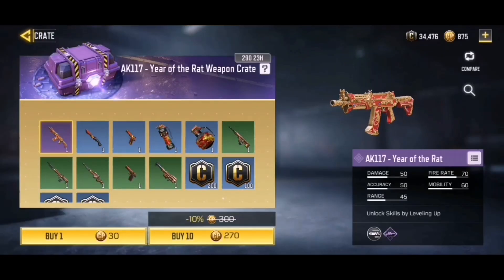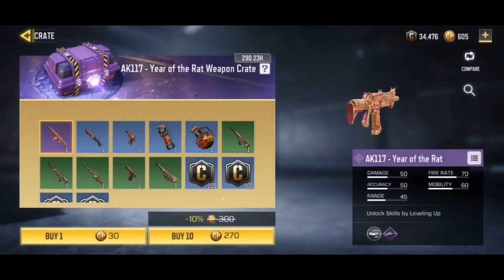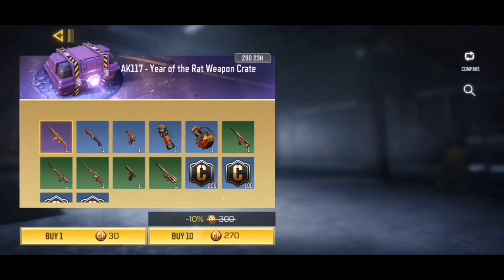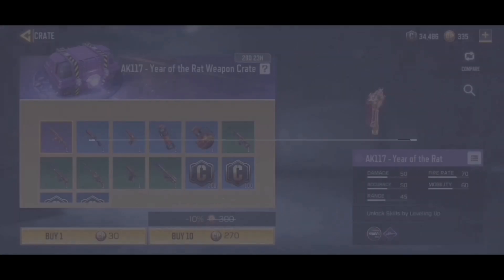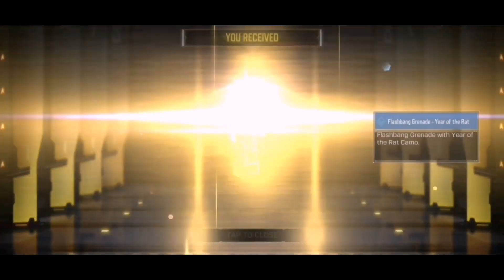Our first single crate is just gonna be credits — no luck today. But anyway, here we go with a 10-pull opening. Are we gonna get anything pretty good? And it looks like nothing on the first pull, so kind of a letdown there, but we still got a couple of pulls in us.